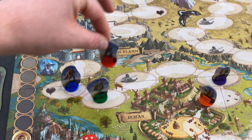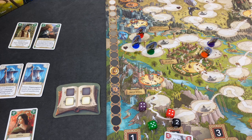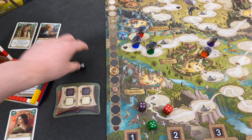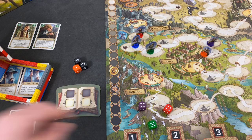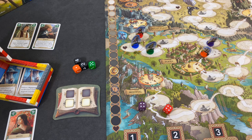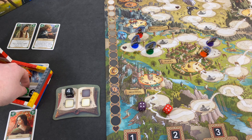Next turn. This player only has Arwen — in theory they could use Gandalf, but Gandalf is still not here. We'll go for Legolas and question whether we want to make it to Helm's Deep just to heal. Let's go for maybe Legolas. Four is good — four is actually very good.